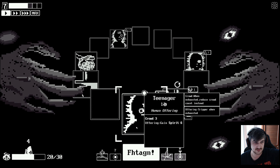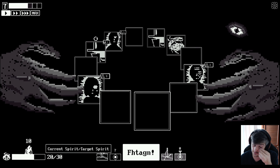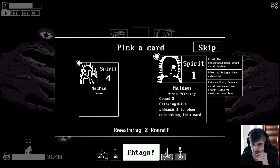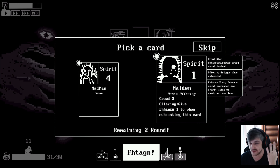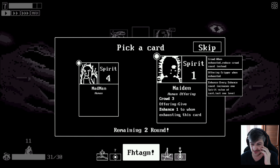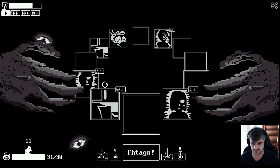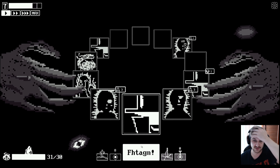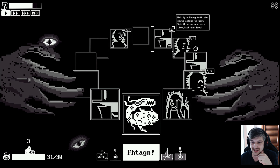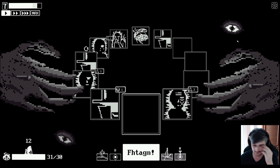For some reason Flying Polyp came out - that's not what I want to do. All I need to do is get to 30 spirit and then I win. This is so weird. How do I lose then - do I run out of time? Pick a card. Madman human - you are not good enough. Offering trigger when exhausted, right? So after three or four rounds let's get exhausted. 'Every enhance count increases one spirit value of card. Give enhance one to whom is exhausting this card.' Who exhausts the cards? Just give me a human. Place another stranger down. Always be placing strangers. What are these icons? It hasn't taught us anything. 'Every multiple count, I just gain spirit value.' I have no idea, bro. This makes no sense at all.